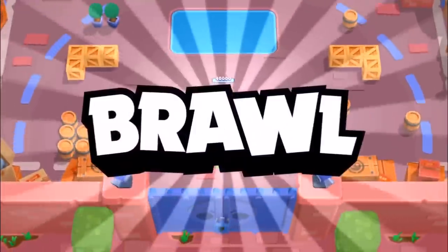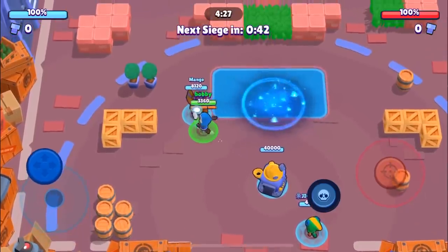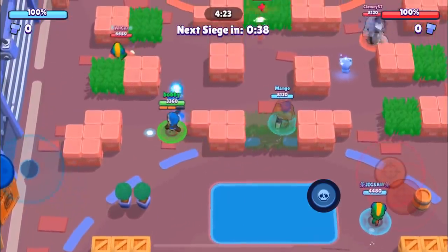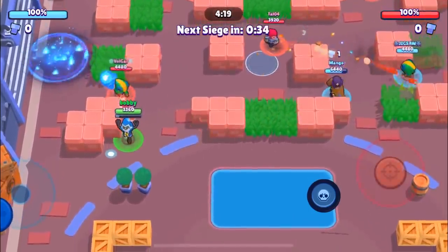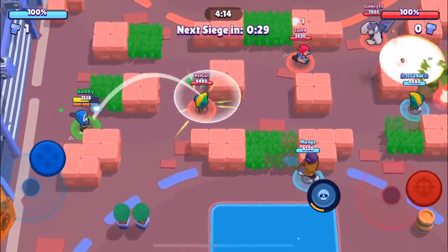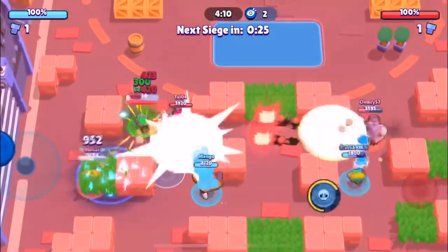Here we go into the first game. We'll be facing a Frank, a Colt, and a Leon. This is also a really dominant comp — it's really good — but I think ours is a little bit better. The reason why I like Primo a lot on this map is because you see a lot of Frank, so Primo kind of counters Frank, which is super good.